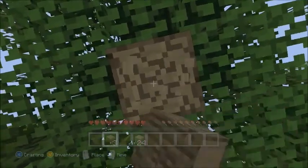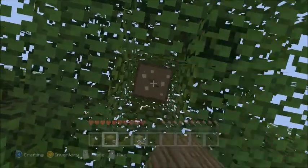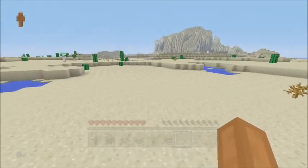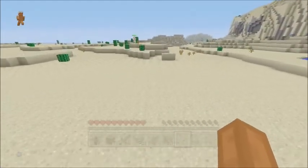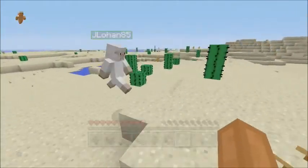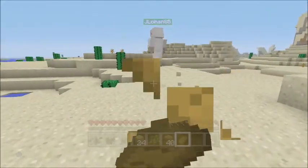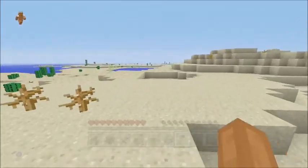I'd really like to find a village — that'd be nice. This looks pretty open; you'd think we'd find something. Man, this is a really long desert. Getting thirsty — I need water! Oh, got bread — nice, thanks!